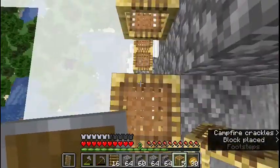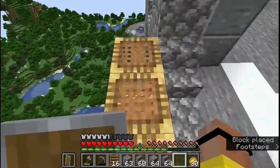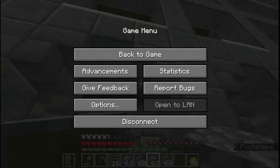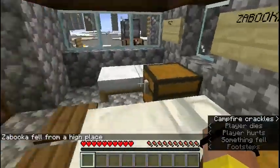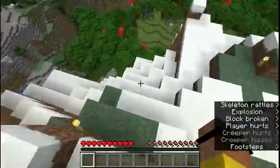An absolutely beautiful track called Nostalgia by Another Kid from the audio library release — free copyright-safe music. Just when I got back there from the last fall, getting back to the build, and I've already fallen and died again.